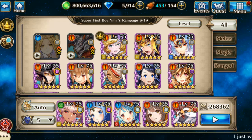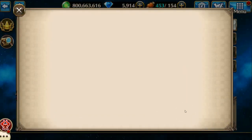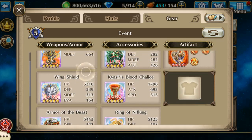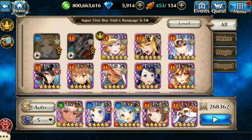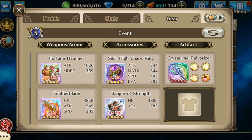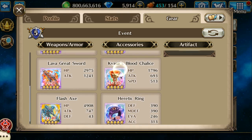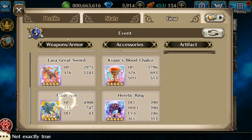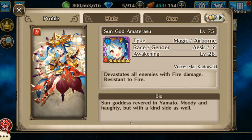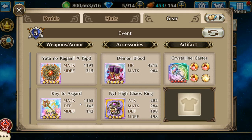Hello everybody, Azumi here running Ymir's Rampage S1. First up I'm going to be running Filzius as a tank and basically all I want him to do is stand there and not die. I just don't want to run Solstice in the very front row, so that's the reason he's there. Then Solstice is going to be one of my main damage dealers.